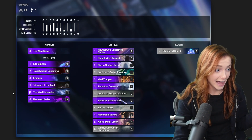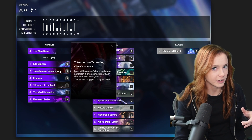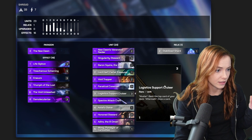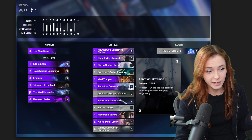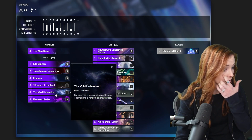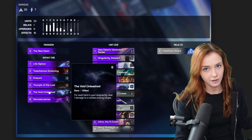It does have three copies of Treacherous Scheming, which I would probably keep in the Mulligan - at least one copy against a Uni Shop. And then I've also got the Fanatical Crewmans, three copies of those, which, because I'm playing three of these, I also go for the Void Unleashed because they just combo so well together. And honestly, the Void Unleashed is a pretty decent win condition against them. Not great against aggro, but you can always just bank it.